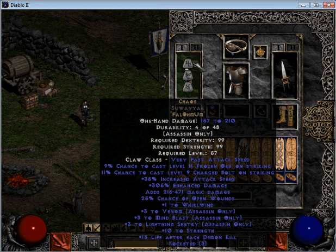Why Chaos? It adds 1 to Whirlwind. These particular claws also add 3 to venom, 3 to mind blast, 3 to lightning sentry. Check out the increase attack speed on that as well. Better increase attack speed means faster grappling ability — keep that in mind. More increase attack speed equals more traps.